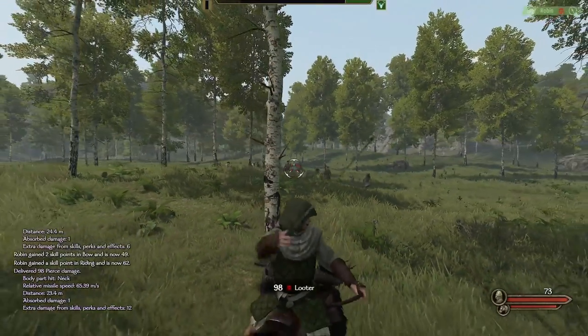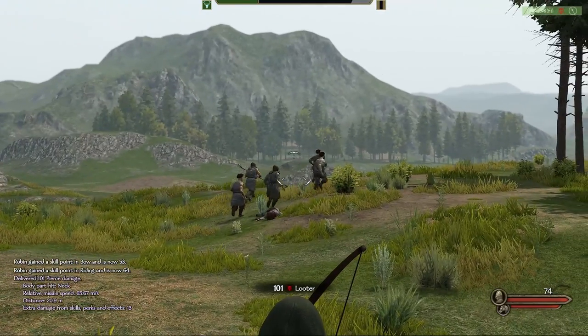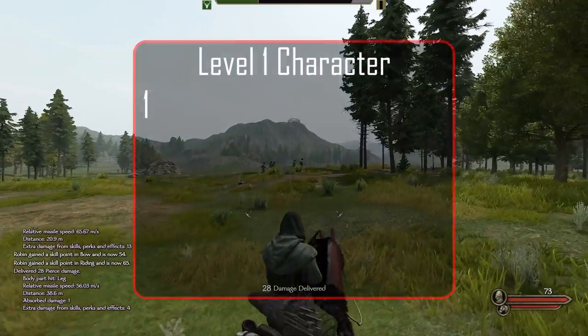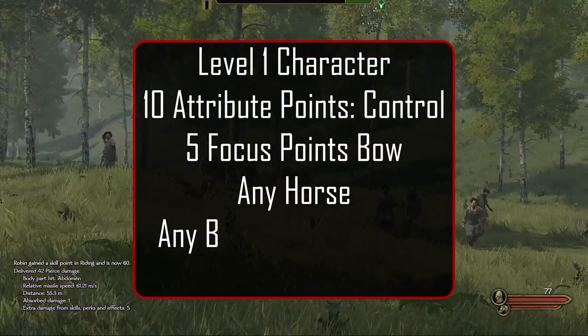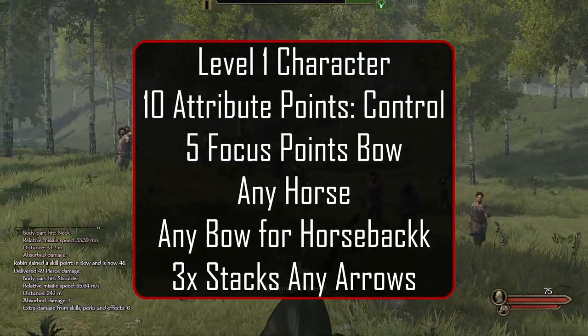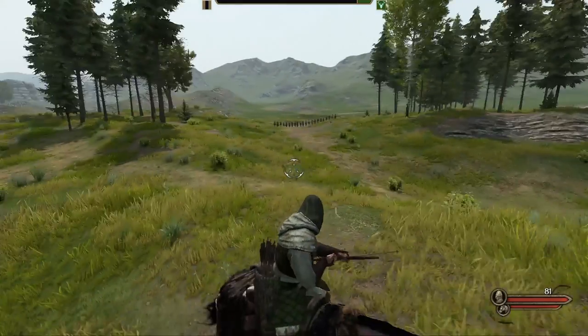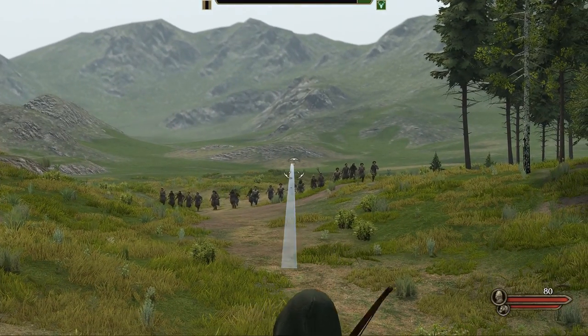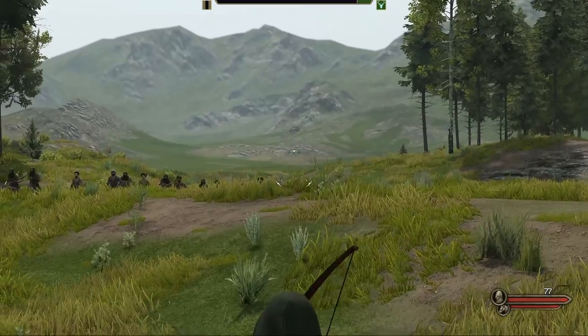There are two ways to do this: fast with minimum XP gain, or slow with triple the XP gain. Let's look at an example of each using a level 1 character with 10 control and 5 focus points into bow. We start off with any horse, any bow capable of firing from horseback, and 3 stacks of any arrow type. Move up to the looter line and turn the horse around so we can easily retreat when they get too close. Proceed to shoot, get kills, and move back until they lose enough morale and flee.